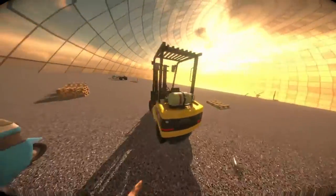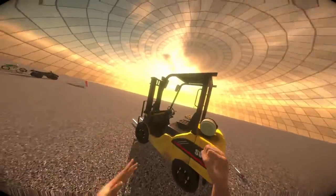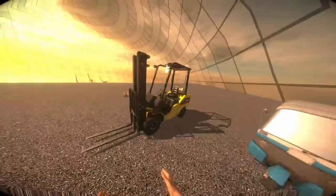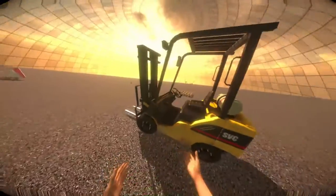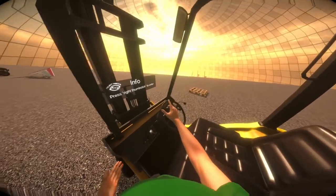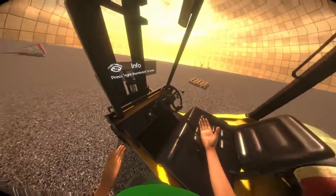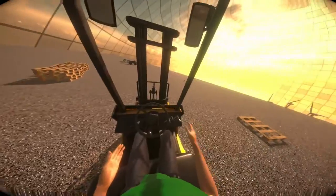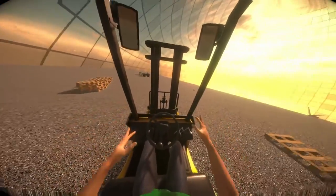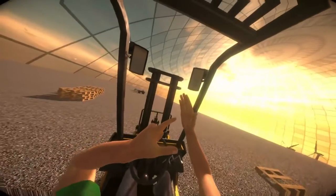The next thing I can show you is this forklift. It's completely set up and physical. We even have this thing where you can control the steering with one hand, which I think is really helpful if you want to control this vehicle. And of course we have this lever right here that lets us control the fork. Let's start up the motor by pressing the trigger.